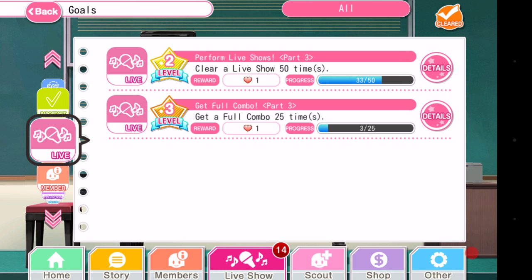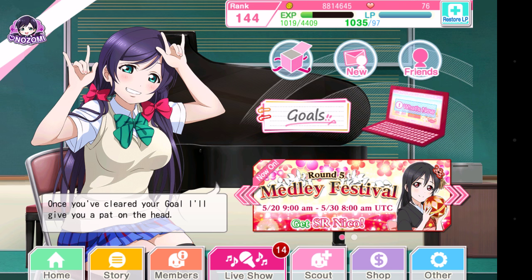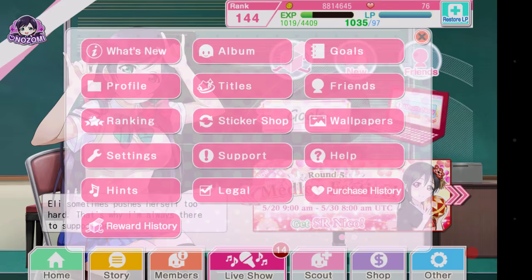There are also live goals: clearing a live show 50 times, getting a full combo 25 times, and those numbers eventually bump up to 75, 100, 150, and 200. There will be an exclamation point on the other tab and on the goals page if there's something new. You can refer there for whatever you need — if you can't remember what song or chapter you need to clear, or what title you need, the requirements will also show up in your goals.